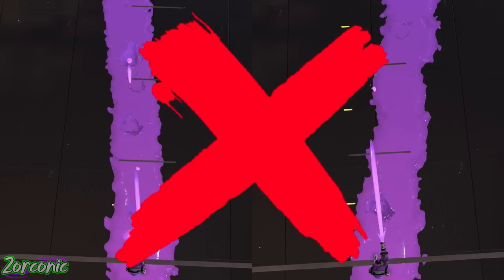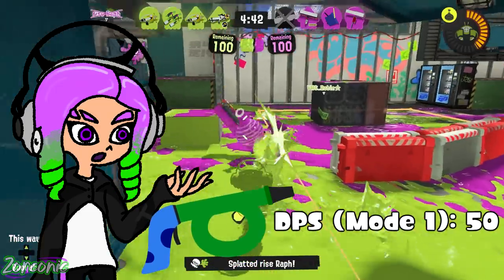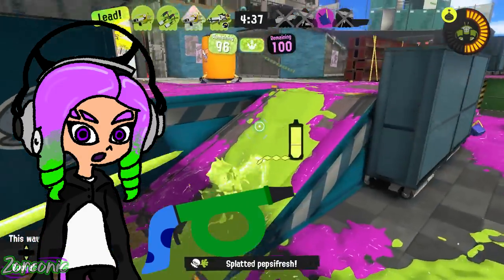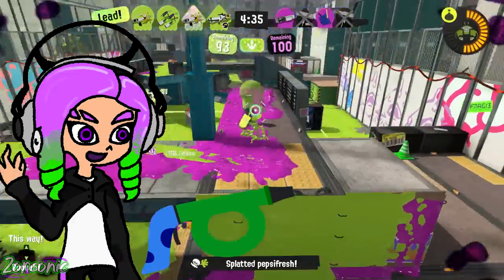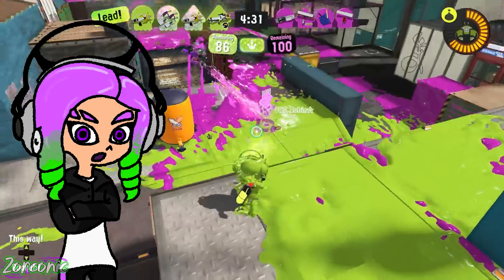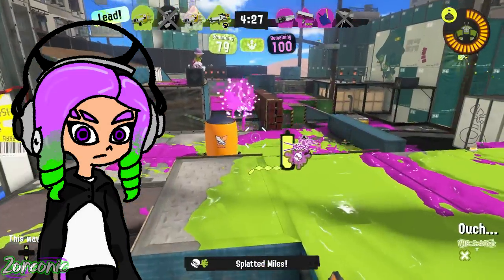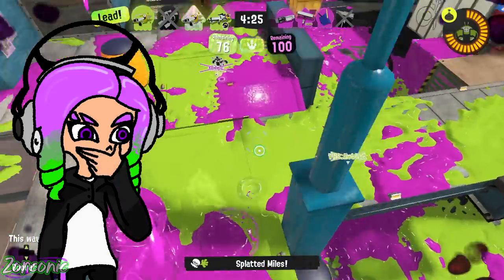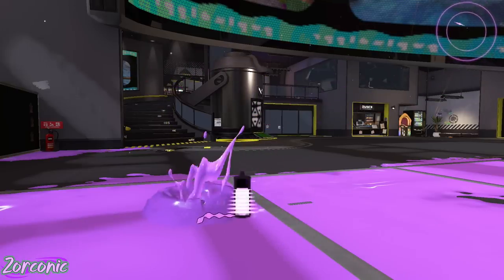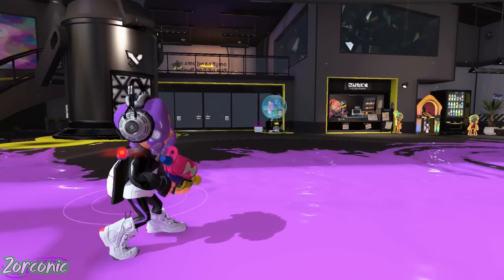This spray starts out doing 50 DPS with a range of four tiles. However, if you continue to hold down ZR, the spray increases in range and strength, reaching a max of six tiles and 600 DPS. And while it can do up to 600 DPS, it only lasts for barely a second, and you have to have a full ink tank to even reach this level of strength. Once you run out of ink, go into swim form, or stop firing, you reset back to 50 DPS and four tiles of range.